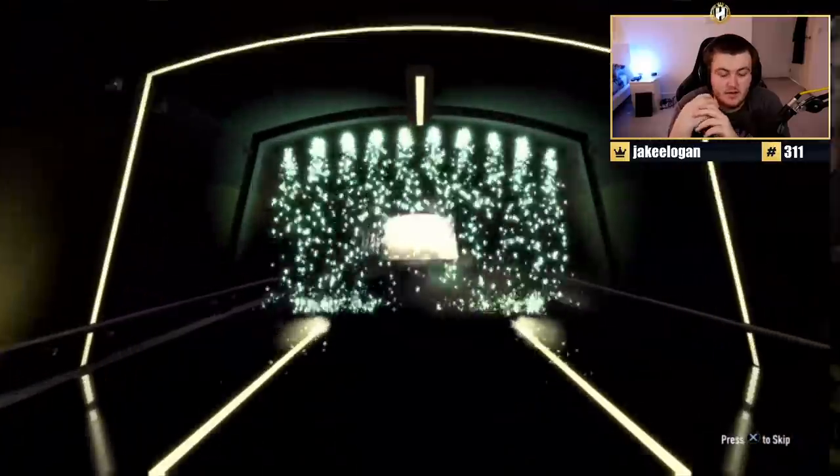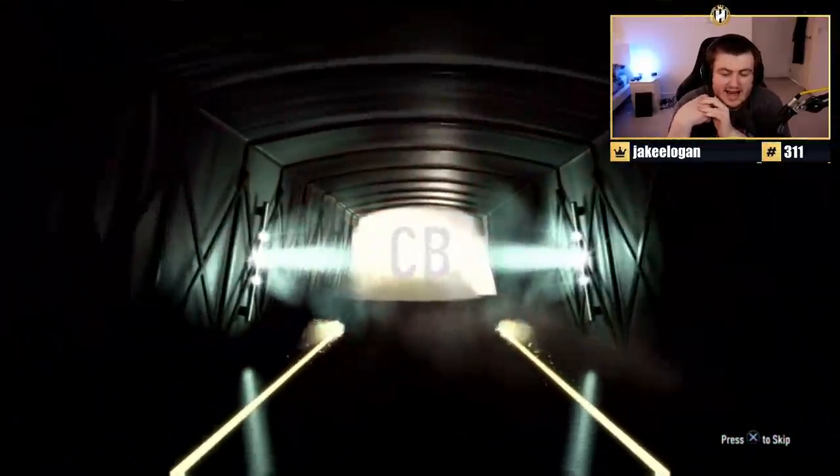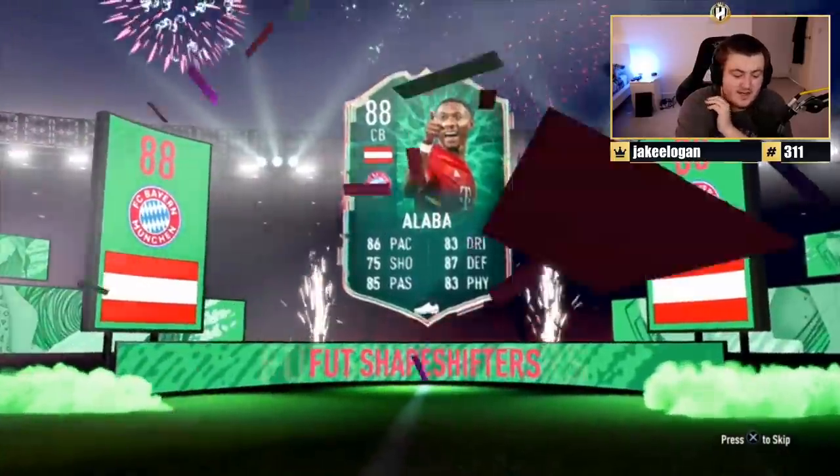I want to see one of the big dogs out of these - one of the big, big players. It's going to be a shapeshifter again. Not bad. What's it going to be? It's going to be Alaba. That's alright. 88 rated. It's actually quite a usable card, even still. A center back - so it's not actually too bad, to be fair. That's pretty decent.